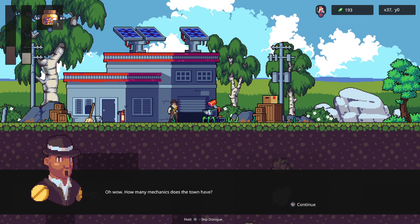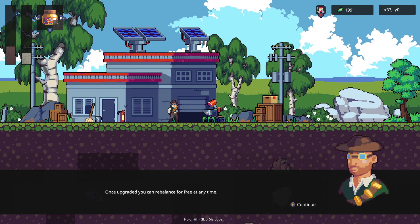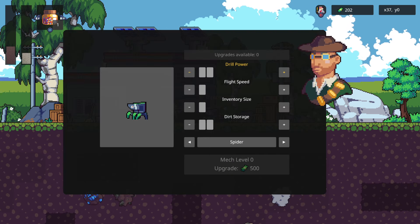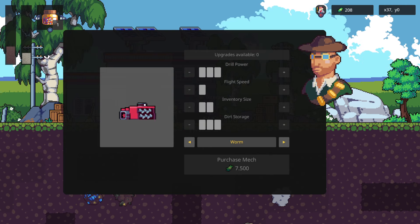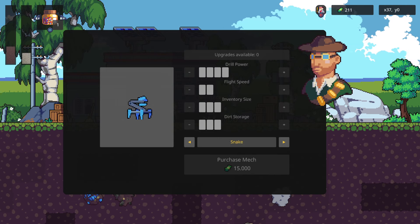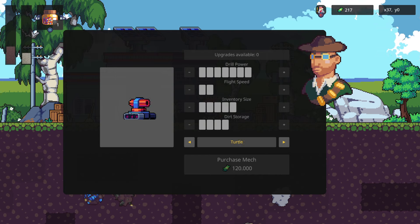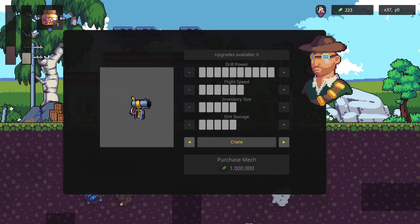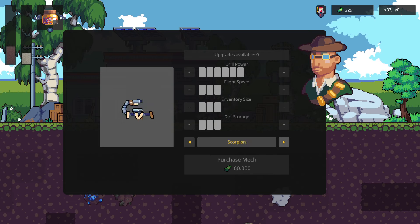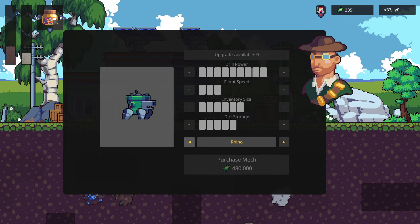The mechanic NPC says: 'I'm the best mechanic in town.' I ask how many mechanics does this town have — 'One. Makes sense.' We can upgrade drill power, flight speed, inventory size, dirt storage. And this is just the first mech. We can also get a worm later on, a snake, a beetle, scorpion at 60,000 — that one looks so cool — a turtle at 120,000, a kangaroo, rhino, crane. We have a bunch of mechs to buy.